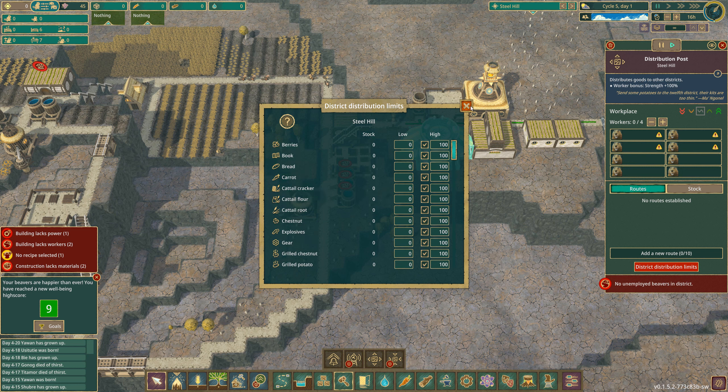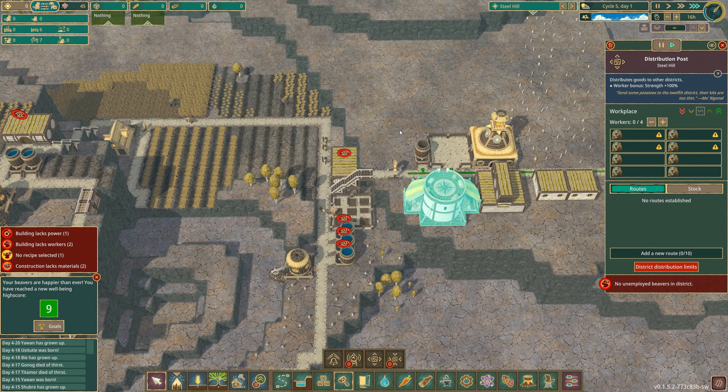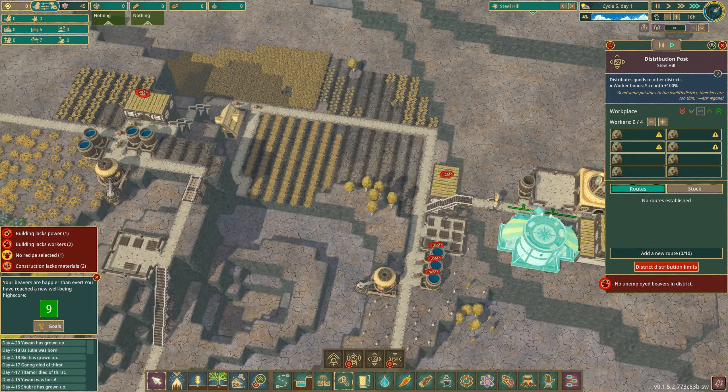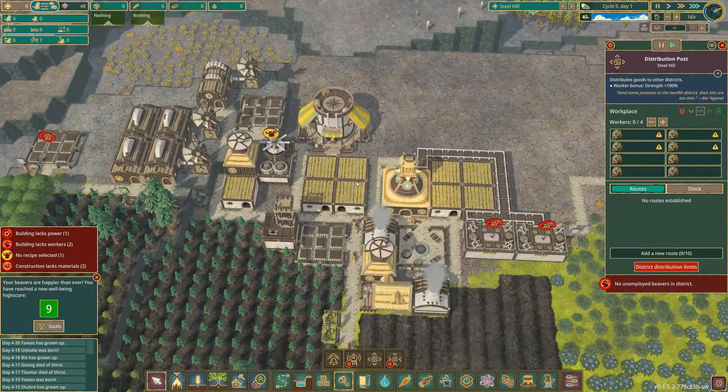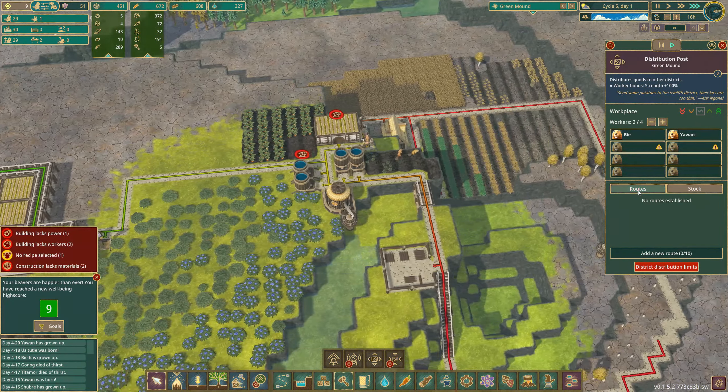Oh, you're kidding me. So if I press go, are they going to distribute stuff? No routes established. Okay.